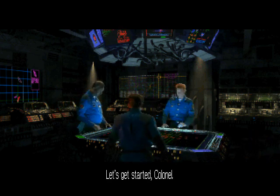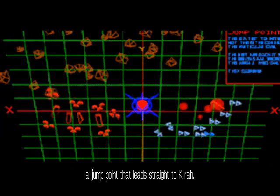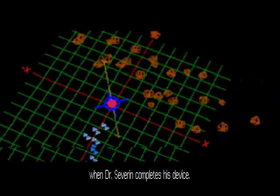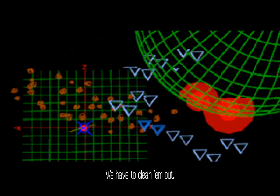Let's get started, Colonel. Yes, sir. HQ sent us here to Freya because they've located a jump point that leads straight to Kilrath — a nice little back door we can use later when Dr. Severin completes his device. One slight problem, however, is that the Kilrathi own this system. We have to clean them out.